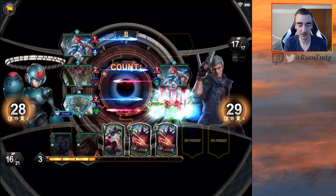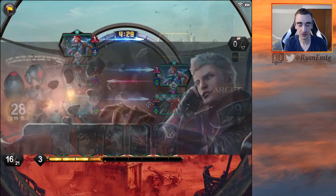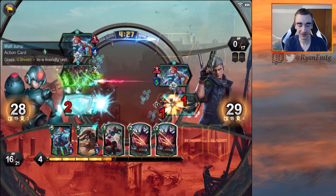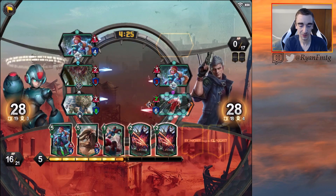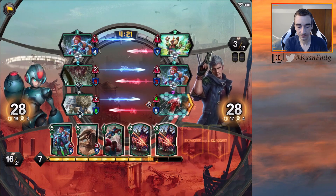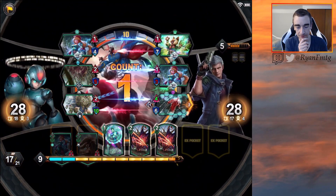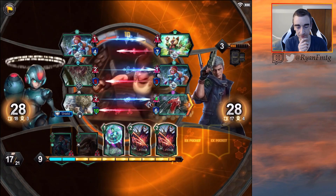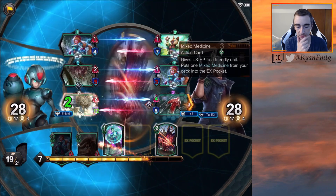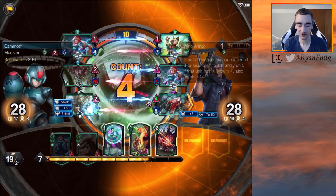Unfortunately, we're still kind of a little bit far away from the 21 AP that we need to use our hero power. Yes, we do have a lot of actions in hand, but I kind of want to wait to do the actions — though we might just need to pop some actions here. We really just want to get to 21 and then use our hero power so that this will just get so big.